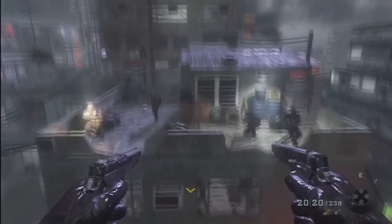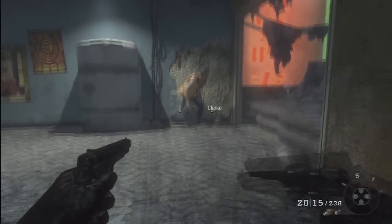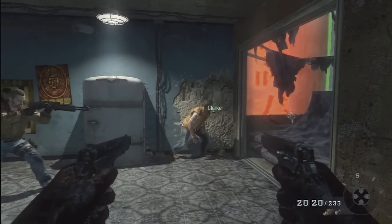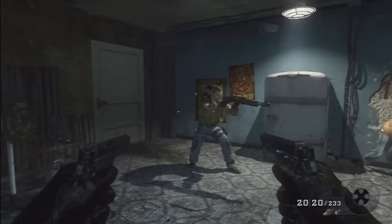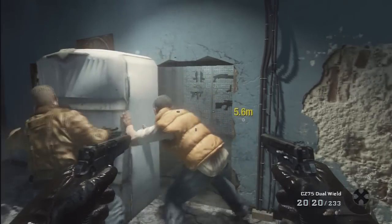Now you jump and do this epic slow motion thing. Once you're inside of here, just wait for the other guy to jump down and Clark will push the fridge to the side, revealing an ammo depot of some sort.